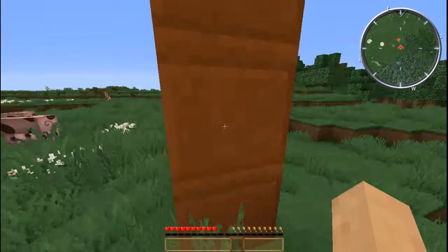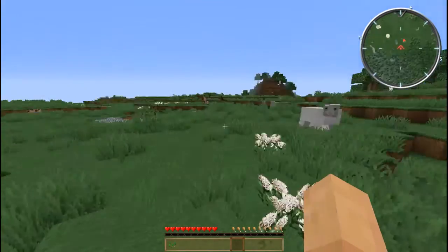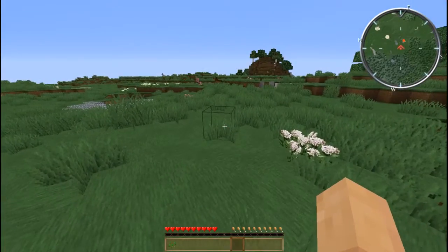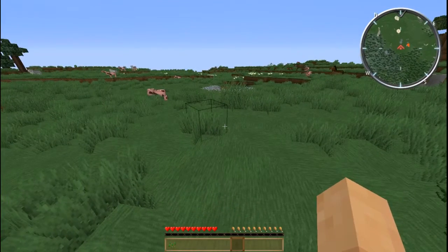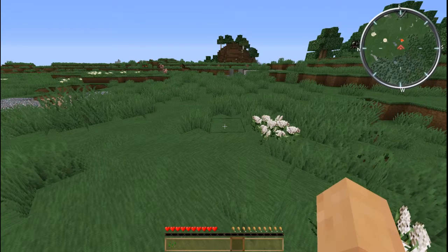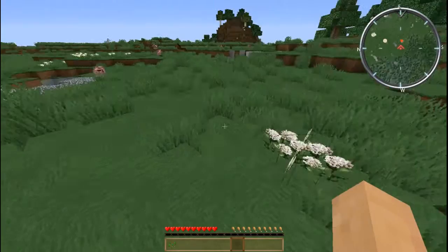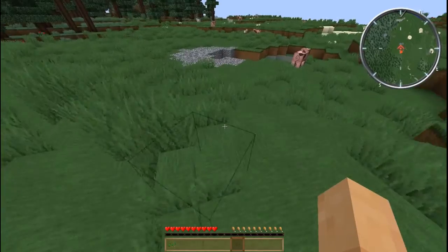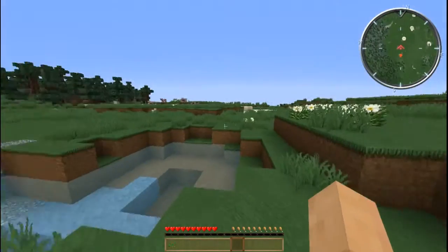Here we are in an open field with some animals around us. There's a forest, there's a small mountain in the distance. By the way, the round thing you're seeing in the upper right corner — that's a Voxel map. I happen to have that installed; you don't need it to start off. It gives me an idea where I'm at — it's a good mod to have eventually. Our surroundings include a pit of lava, some gravel, some water, and a bit of sand.